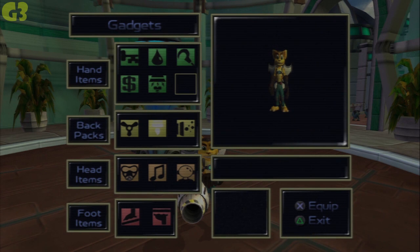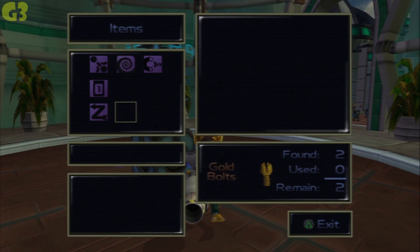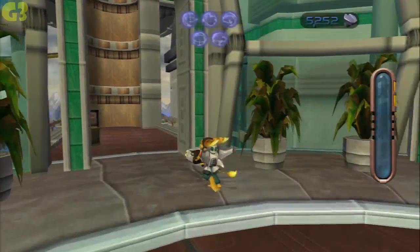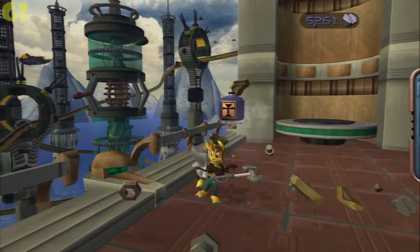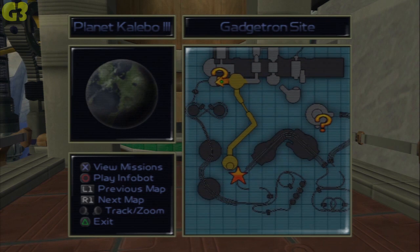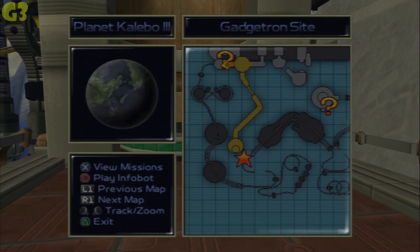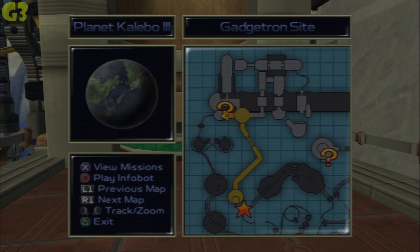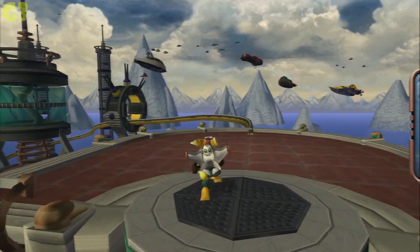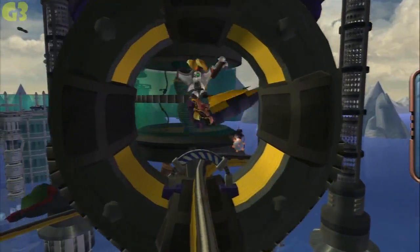Gadget-wise we'll just need the one thing we're going to get right now — I can't remember what it was called. We must get a lot of items as well. Apparently we have two different options: we can go to the hoverboard track, or we can go on to the main mission. I'm going to do the hoverboard track right now and then wait until afterwards to get the main mission done, unless this recording doesn't take very long — which, I almost died right there, is probably not the case.